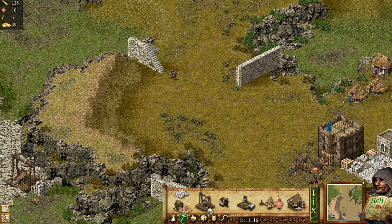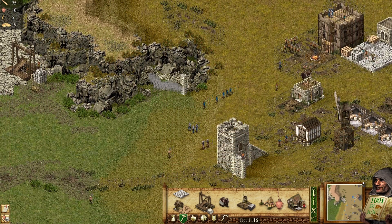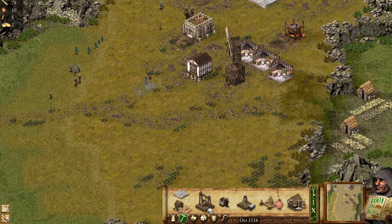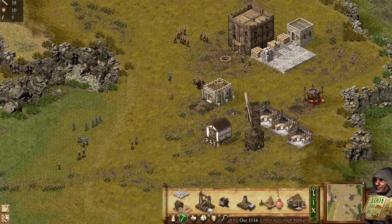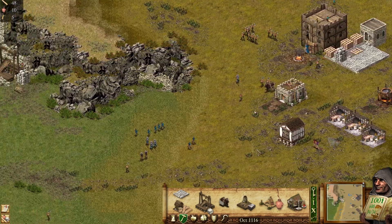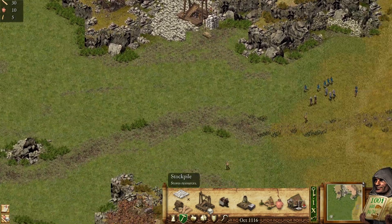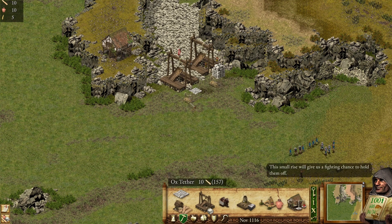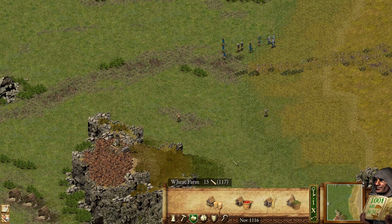We're going to demolish all the walls because we're going to need stone initially. Later on we'll develop our own production, so we won't depend on remnants of the old walls and towers. We can also demolish these two — we don't really need them. We need a marketplace, and we're also going to need a lot of stone. We need some food too — a wheat farm. We have to build a couple of hovels as well. We have 60 wood, so we're probably going to build a mill here.